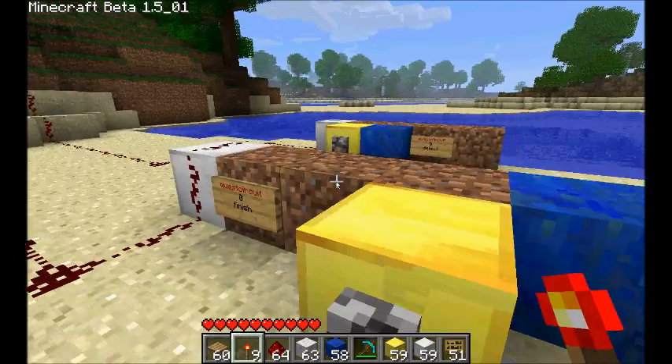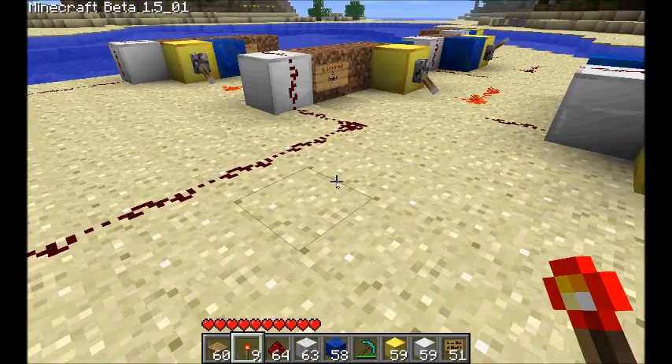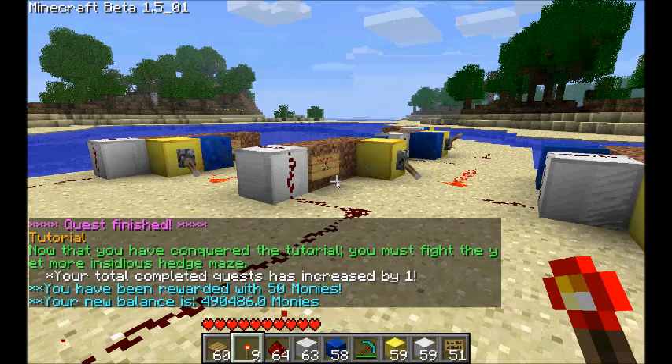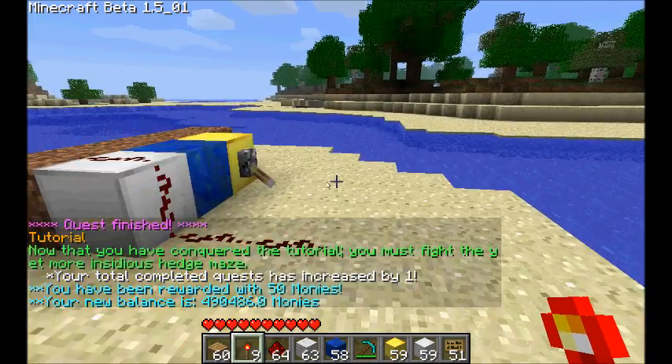The fourth type of circuit is the finished circuit. When your user has completed the quest — he's gotten to the end of your dungeon — then you send an input signal, and the Lapis will scan him, complete the quest for him, and give him his reward. So here I've gotten 50 money for completing this quest.